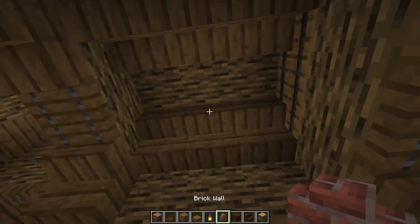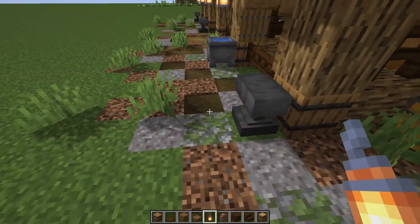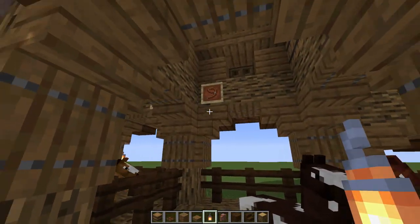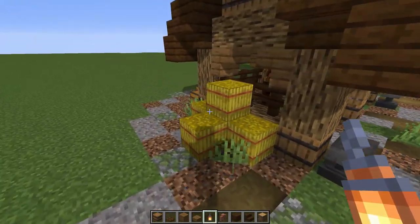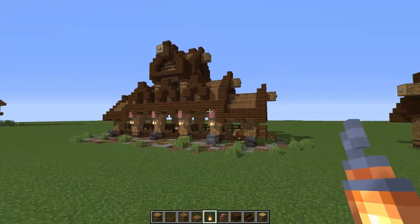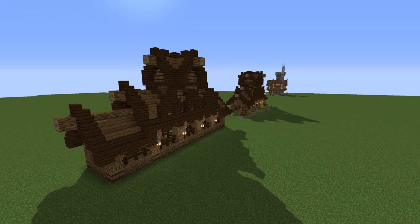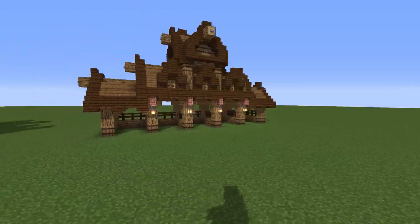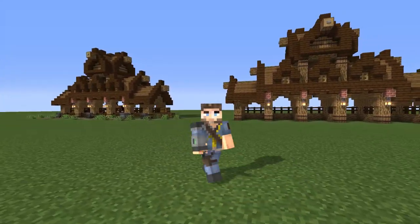Little things you can do to make this place look awesome: path work - a little bit of gravel, a little bit of path block, a little bit of coarse dirt. Horses hanging out in here, throwing some leads here, some item frames, water troughs, anvils to fix the horseshoes, a little bit of hay scattered all around - make it look lived in. That's pretty much it! Let me know if you want to see any other builds. This was so much fun to make - I'll catch you on the next Minecraft video, goodbye!